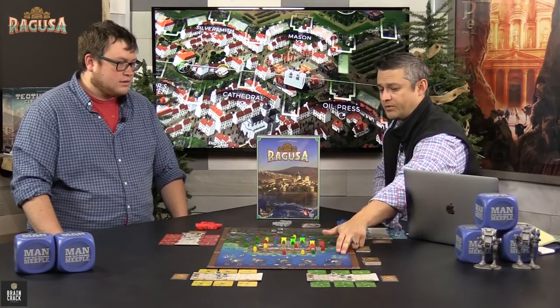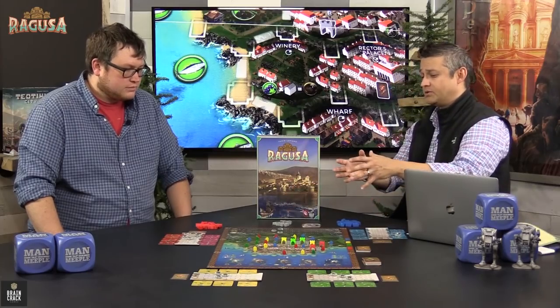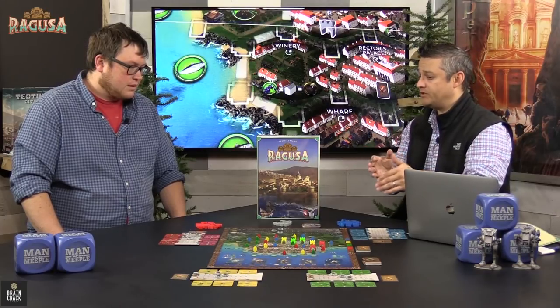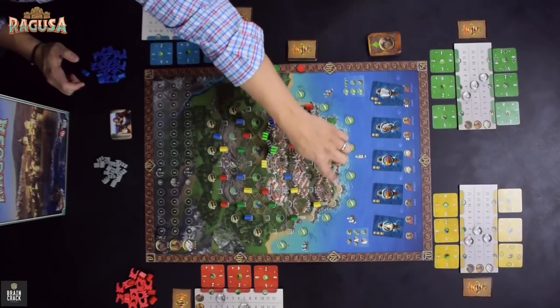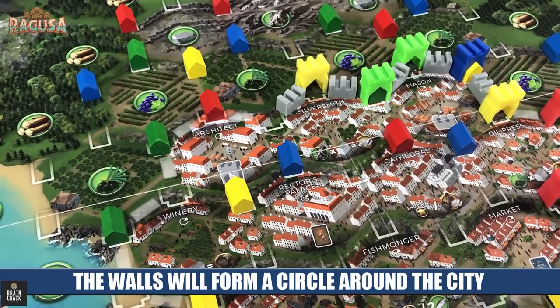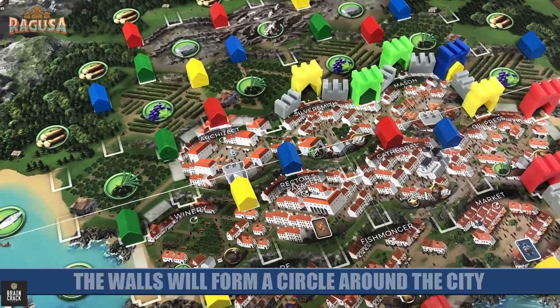Two other things you're going to note on the board: you have a fish tracker, which is basically going to allow you to convert fish into other types of resources. And down on the bottom left, there's an area that tells you what you need to build both in the rural area, which is wood, and stone in the city, or a mixture of either one when you build on the line that's in between them. The main portion I also want to talk about is you're going to notice a very faint line that goes around the city. This is going to represent the walls that you can build within the game — you're going to be contributing to the group in order to build these and gain victory points for them.